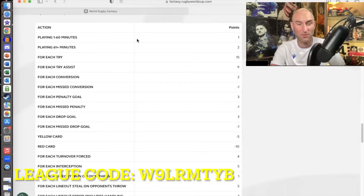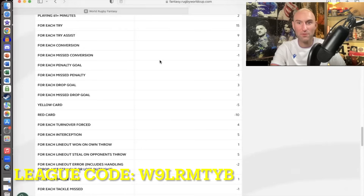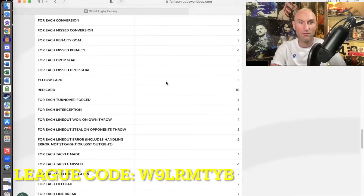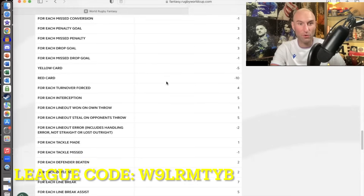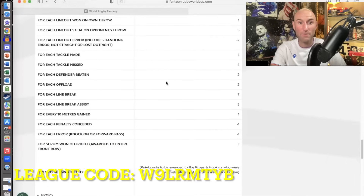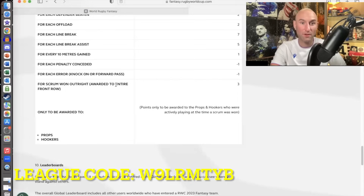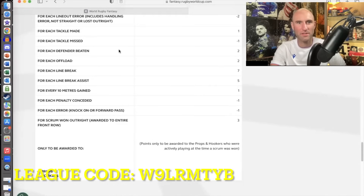There are loads of ways to score in this game. Just playing gets you points. Playing more than 60 minutes gets you two points. Tries score 15. Try assists are pretty high at nine — so think about which players will actually assist on tries. Missed kicks will lose you points. Red and yellow cards are pretty hefty fines — minus five and minus ten for a red. Interceptions, turnovers, lineouts, tackles — lineout errors are minus as well. You get a point for every 10 meters gained, so just making yards is big. Line breaks and assisted line breaks also score, and for scrums, one outright scrum is awarded to the entire front row — props and hookers — giving them a little bit extra, because they always get left out in these games.